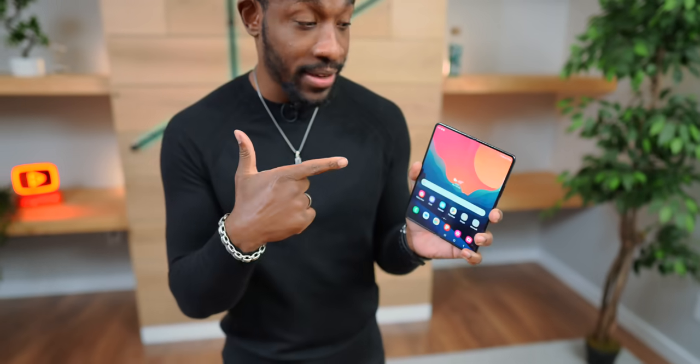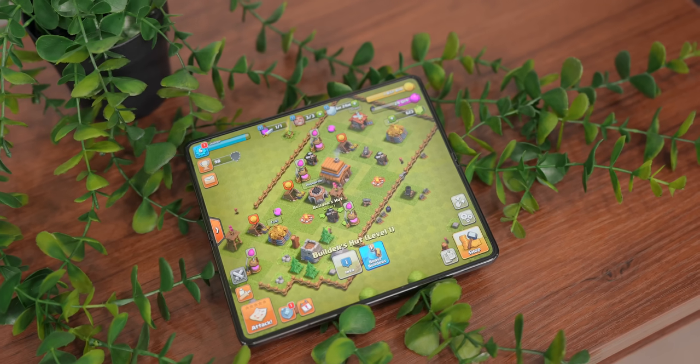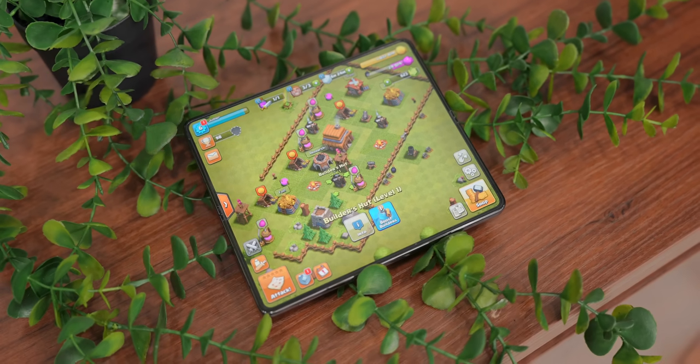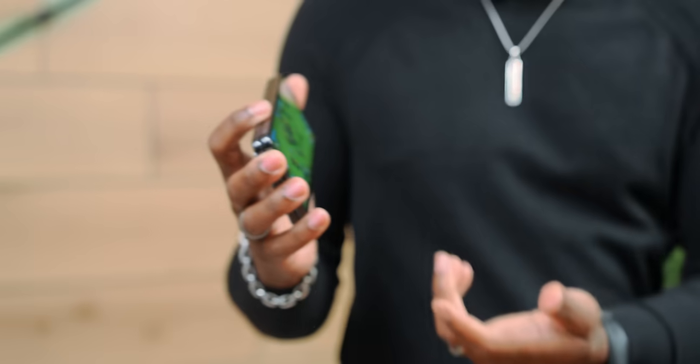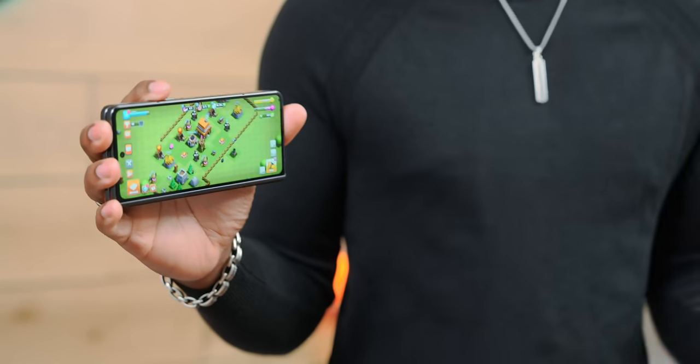We all know this is like having a tablet in your pocket, and nothing beats having a game that's optimized to run on a display like this. Clash of Clans is one of those optimized games that you'll only find on Google Play powered by Android, and you can do a ton of different things with that game when you play it on the Z Fold 5. With the cover screen, if I'm waiting in line or have a little bit of downtime, I can just jump into my game and play for a bit — pretty casual experience.